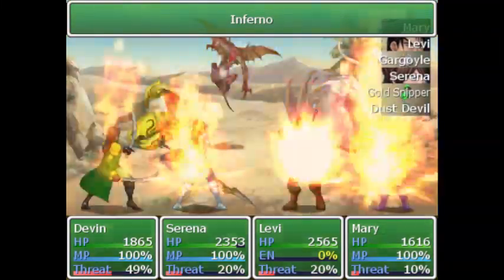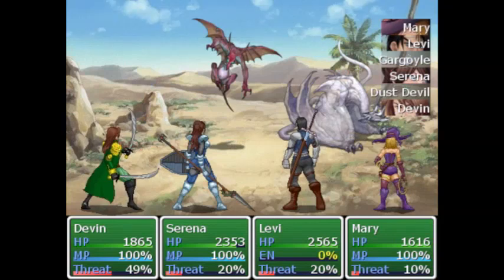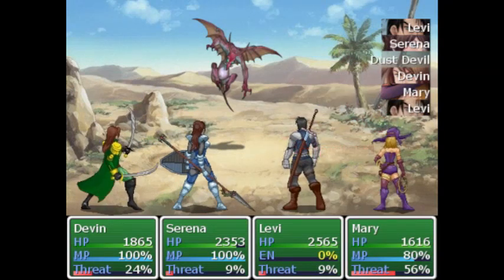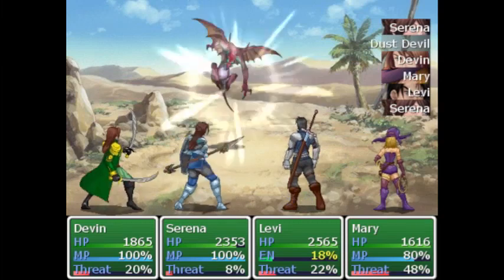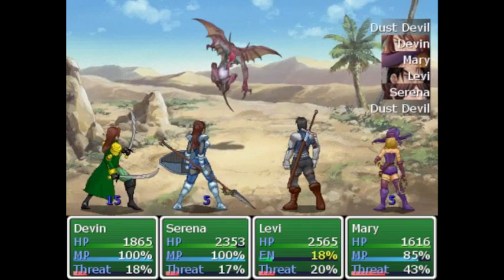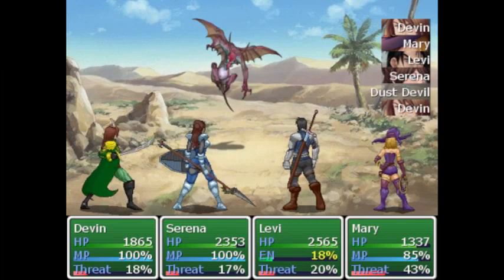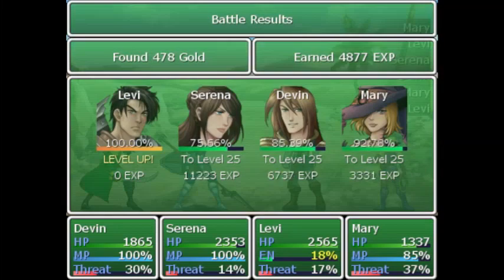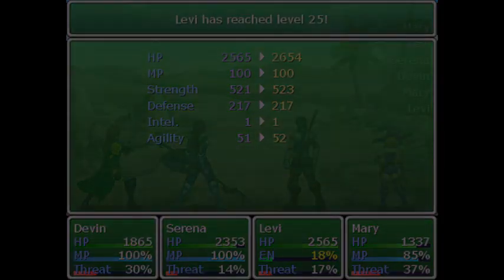Is this Inferno? As you can see, we're probably strong enough to do some damage to the gargoyles now, but back when we first fought them, we couldn't damage them with anything but magic. As they are awake to it, Levi reaches level 25.